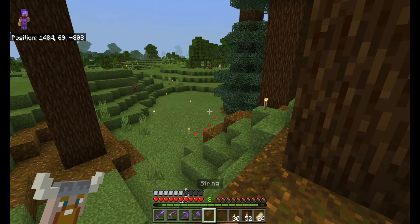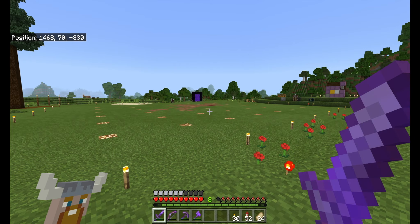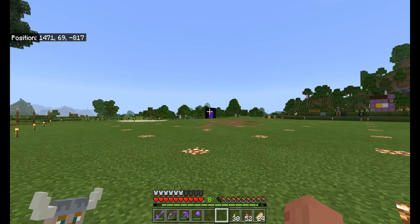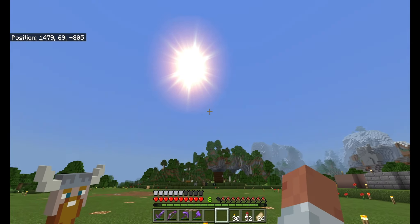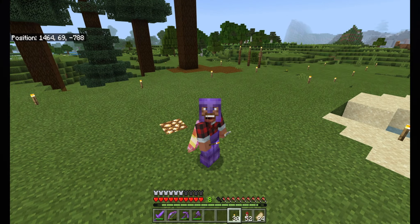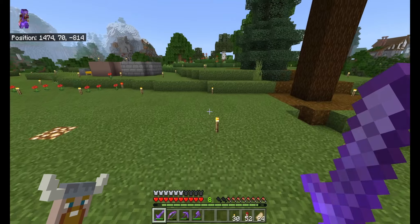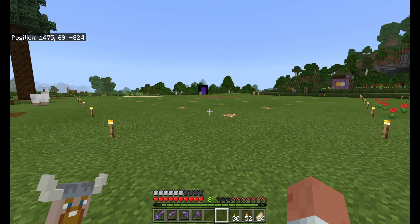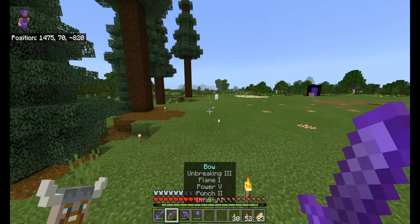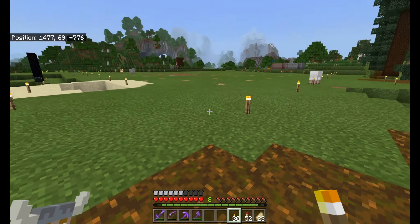Lesson learned here is that you gotta have a plan before you start building big long-term projects that involve many variables, like having many villagers in your build to spruce up the livelihood of your base. I terraformed and flattened out this part of the land — it did not look like this before. I flattened it out and made a trading hall floor with about 70 plus villagers, which is a lot. The server mods said you can't have that many villagers because you're hoarding the mob cap. Having 70 villagers all doing different interactions increases server lag, and I didn't want to be that person on an SMP realm.